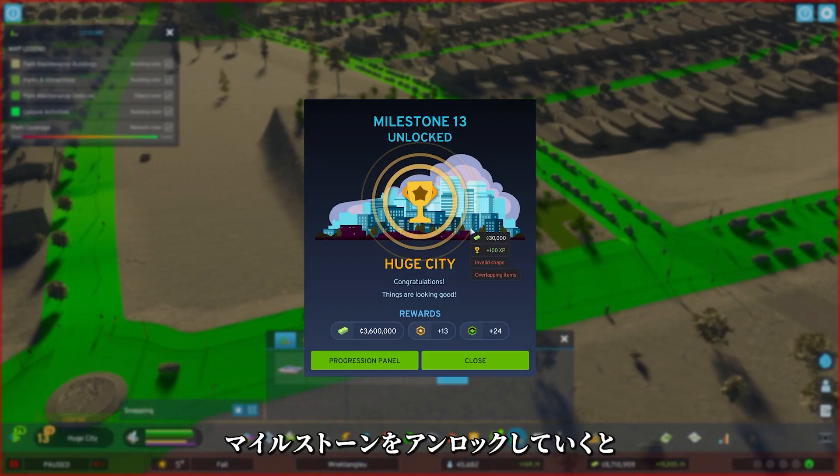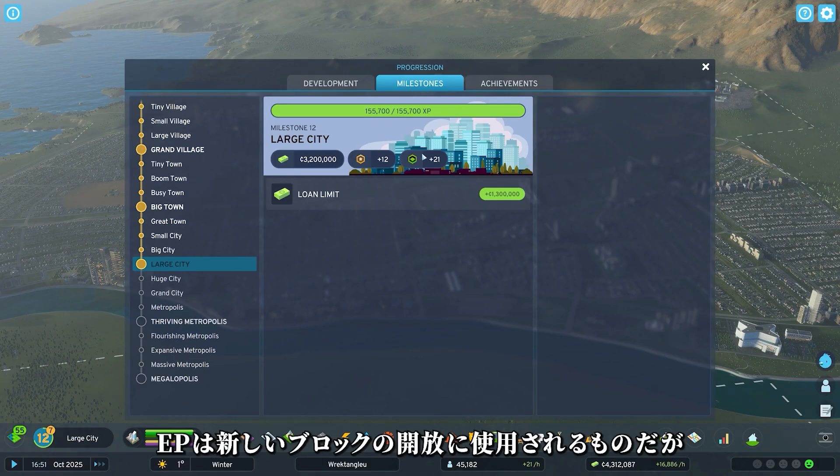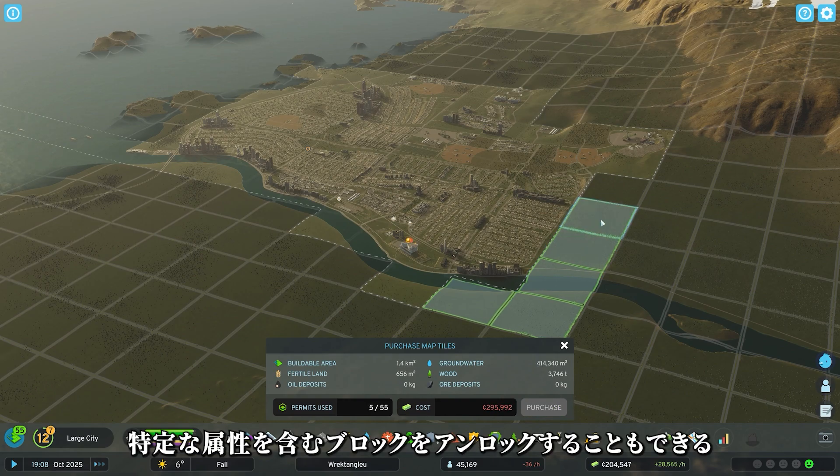When you unlock a milestone, you're rewarded Expansion Permits. Expansion Permits allow you to quickly add new map tiles to your city, but this isn't just about real estate. Use Expansion Permits to release tiles with the specific attributes you need to see your plans through.